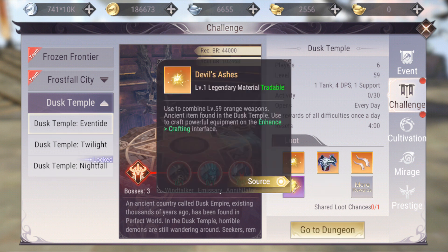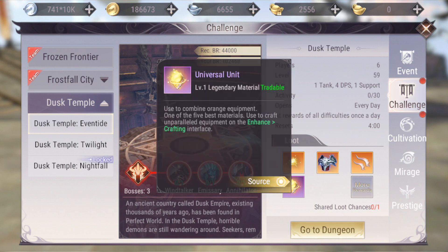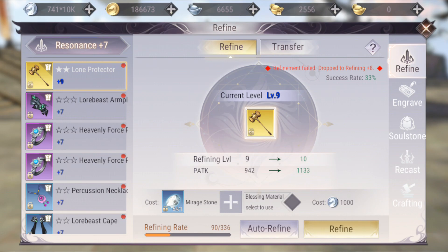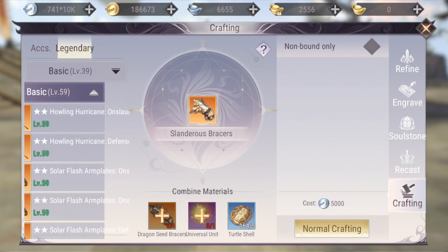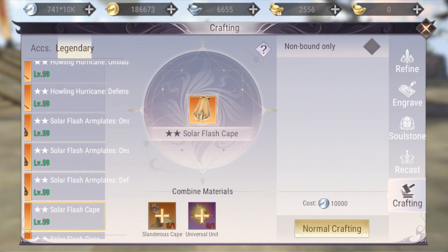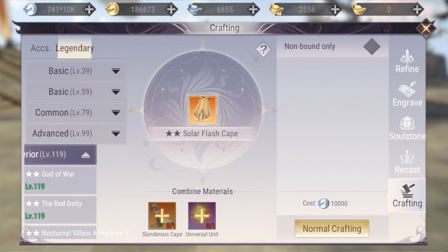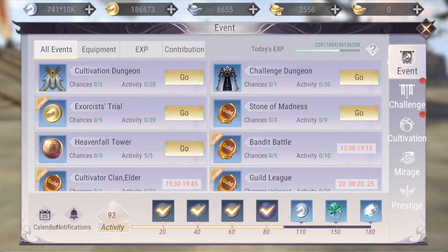These dungeons are more important than cultivation dungeons because the loot includes legendary materials, which you can use to craft legendary gear. If you check the crafting menu, you can craft legendary basic level 59 gear and advance it further — from level 59 to 79, then 99, then superior level 119, which is the strongest gear in the game. That's why Dust Temple is so important.